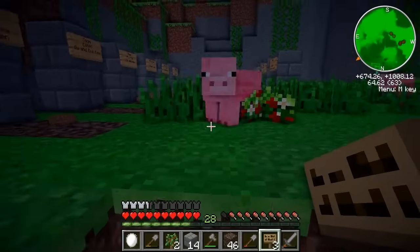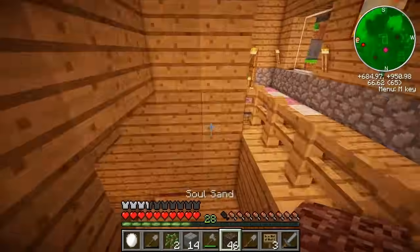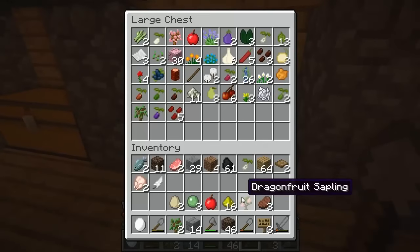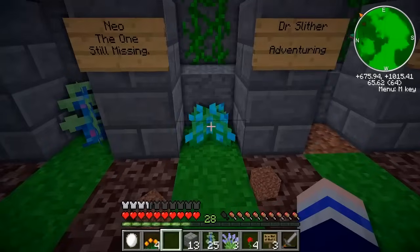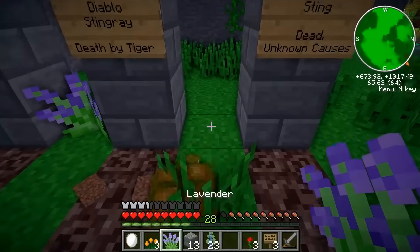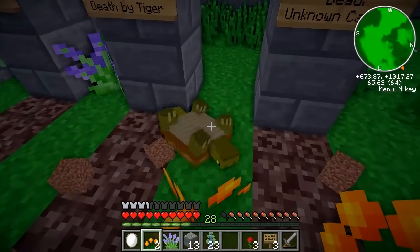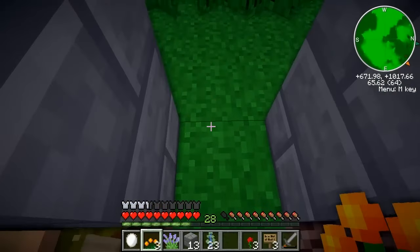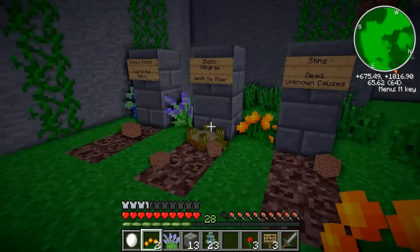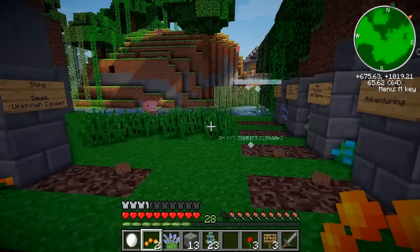Man, this graveyard is looking way too full. I should not be allowed to own pets! Let's go see if I have any flowers to lay by their gravesides, because they would like that, I'm sure. Let's put a rose between Dr. Slither and Nurse Bitejoy, because they were lovers after all. He's rolling around on the grave!